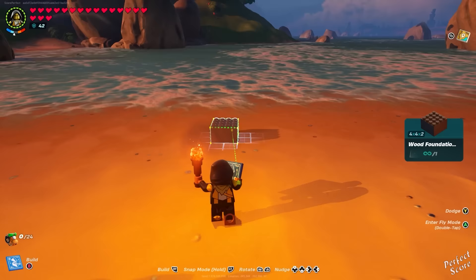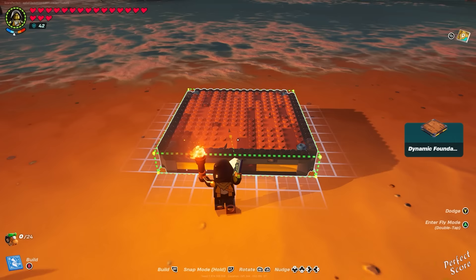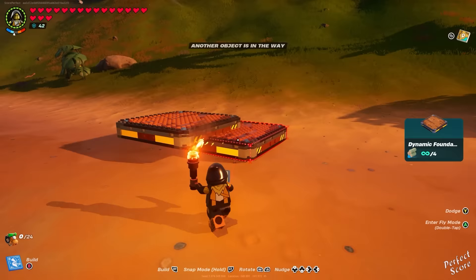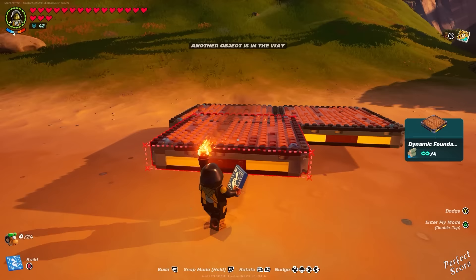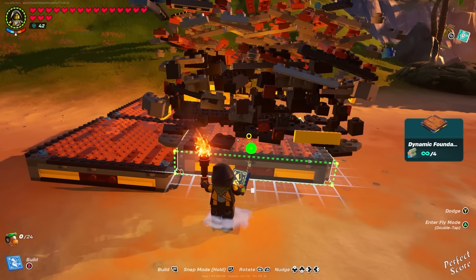You should really use the snap feature when building. When you're building something, there's a button you can press that automatically places another item next to, above, or below the current one without manually aligning it. This lets you build larger, more complex structures faster. For example, when building stairs with snap enabled, you can just walk over them instead of having to jump every single step.